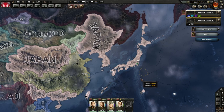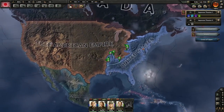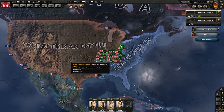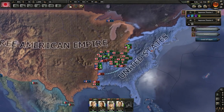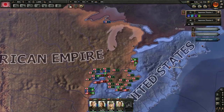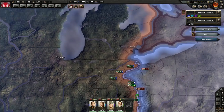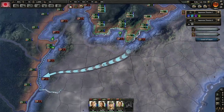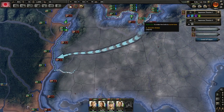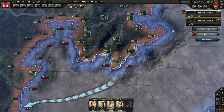Hello everybody, Eminent Storm here, and welcome back to Hearts of Iron 4. In our last episode, we were fighting in the United States, aiding our allies, the Free American Empire, in their war against the Democratic United States. We were able to take the cities of Chicago and Detroit, and now we are pushing in a sweeping encirclement maneuver to cut off a few American divisions and hopefully destroy them.